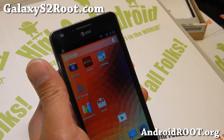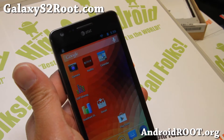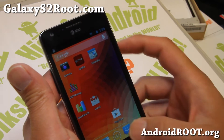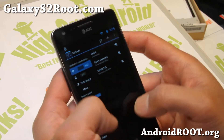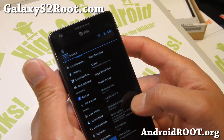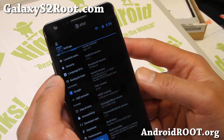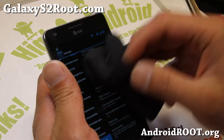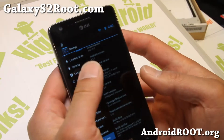Hi folks, Max from GalaxyS2root.com. I've got a quick ROM update on Pac-Man ROM version 22.2.0, slightly upgraded from last time. This is a mix of AOKP, CM10.1, and Paranoid Android 3.15. For AOKP it includes the latest MR1 Milestone, which is the latest stable version.